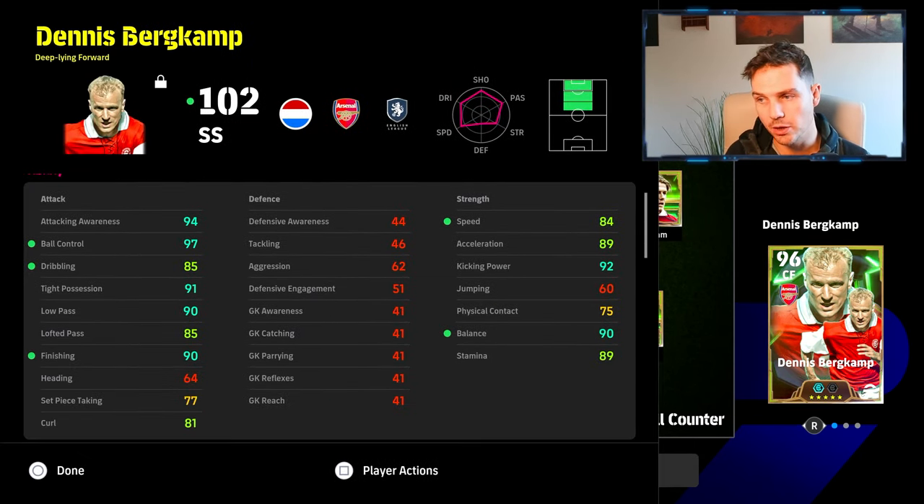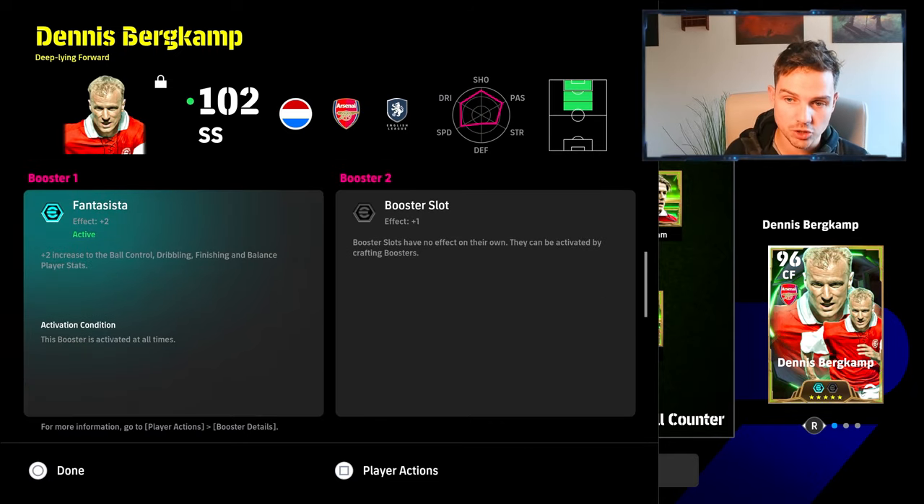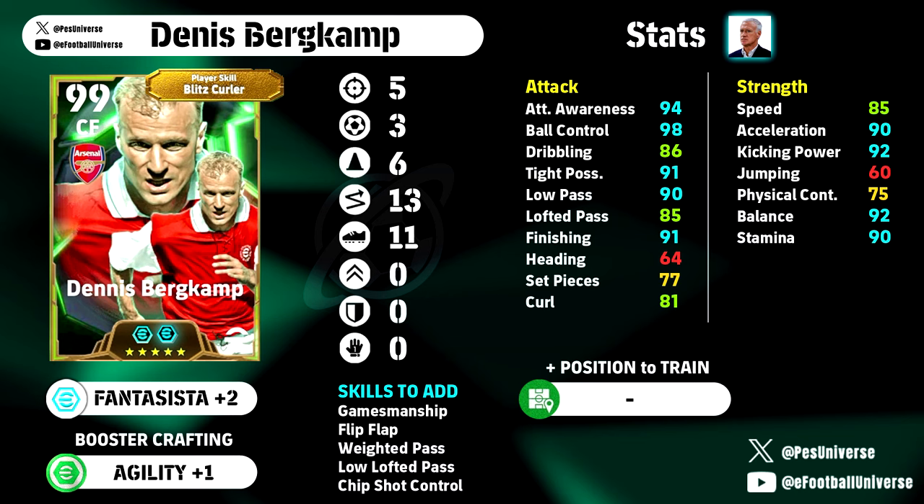Starting with Berkamp — this build is dependent on giving him the agility booster. He has the Fantasista booster at the start, and we're going to give him the agility booster plus one. That's going to bring his speed to 85, balance to 91, acceleration to 90, and stamina to 90.